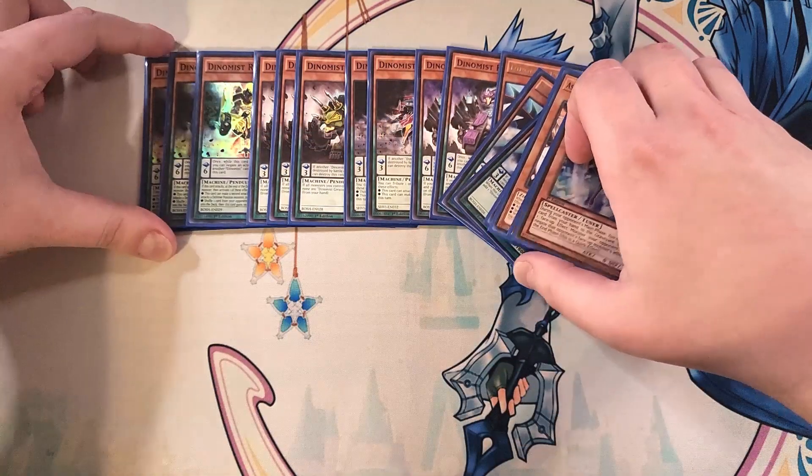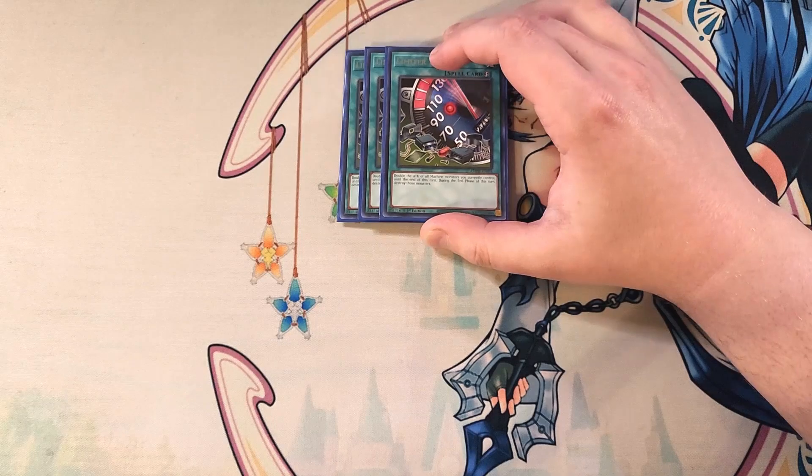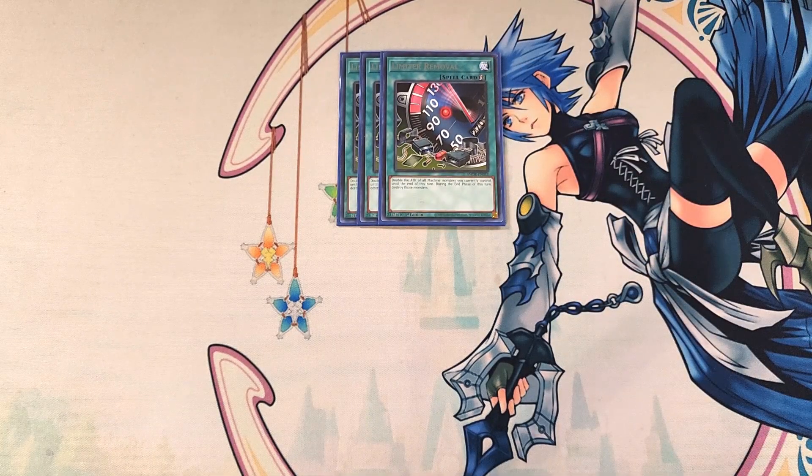For the spells, we start with three copies of Limiter Removal. Limiter Removal is definitely a three-of in the build, because it can double the attack points of all of our Dynamis monsters — they're all machines. We can OTK our opponent, especially when you combine two copies with Spinos. This card is also really cool because you can use it like a trap card, flipping it against the opponent during their battle phase to make sure they can't swing through our Dynamis monsters. They will get destroyed, but that's totally fine, because we can just Pendulum Summon them back out to the field.